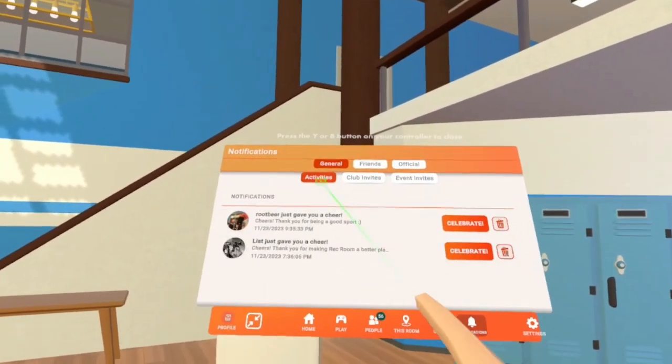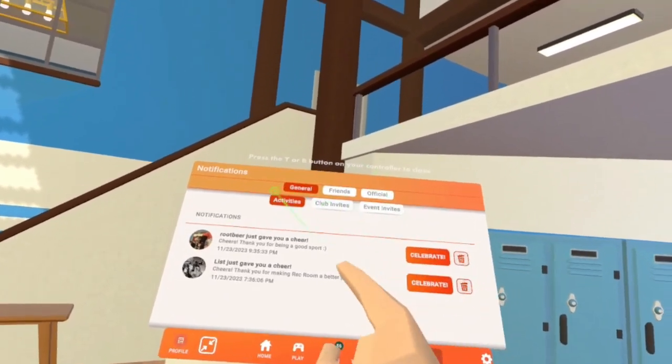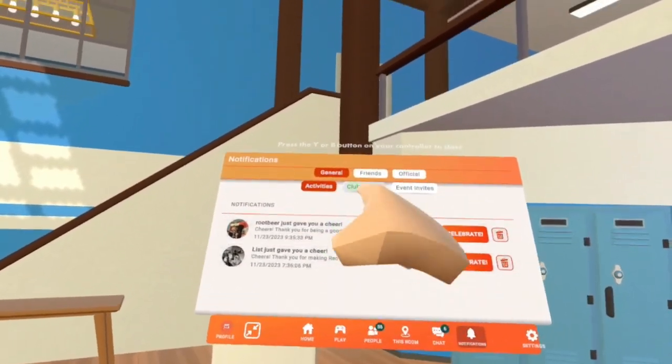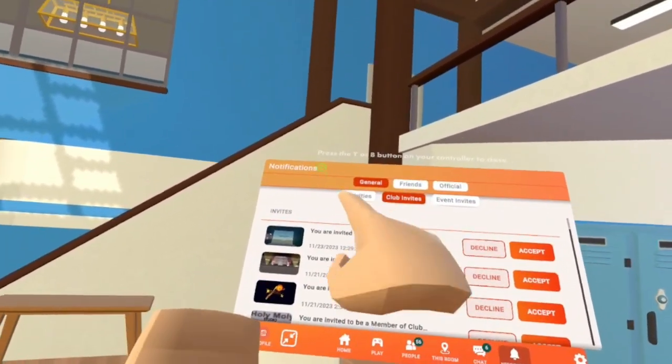So for the actual glitch, you will need at least one cheer and no more than two. You will need all notifications turned off except for cheers and club invites, and you will need at least a few club invites.